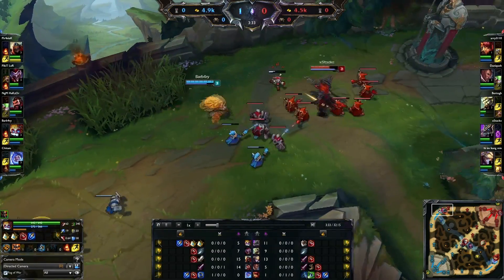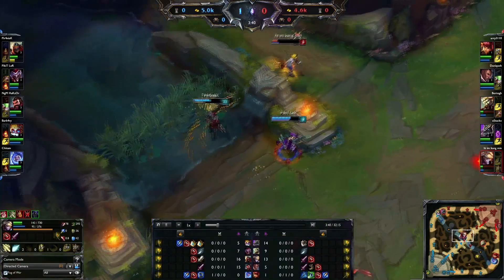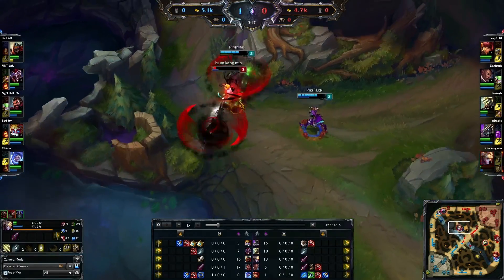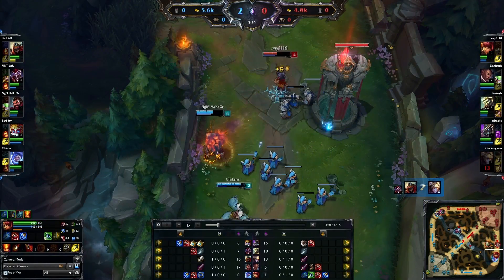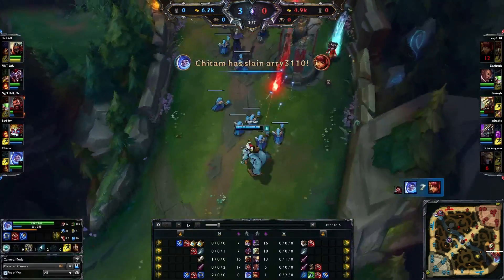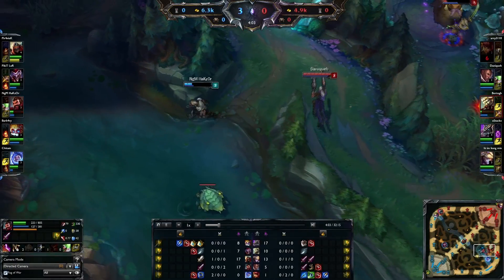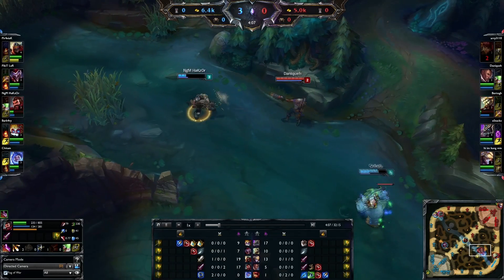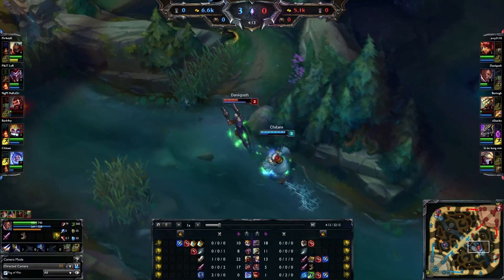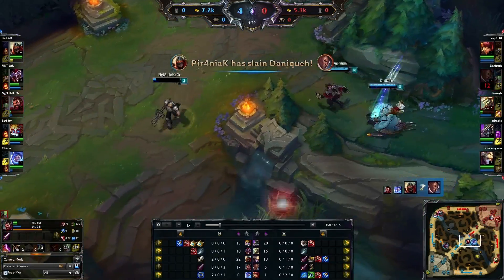Ari is still level 1. Mid lane getting ganked by Shaco — the knife and ignite getting dropped by Zed. Zed flashing on top of him and Ezreal flashing out, but the shadow and shadow slash is going to be enough for the kill. Looks like exhaust was used. Ari did not use an ability to stun Graves — that would have been a kill. Danique walking up to the wall, going to die. That's another kill for Zed, 2-0.